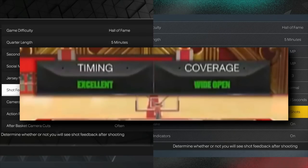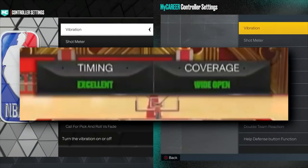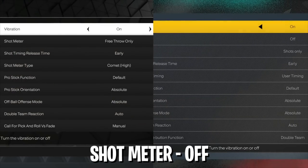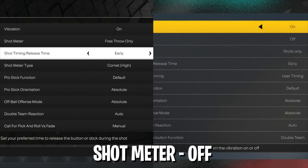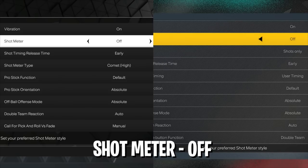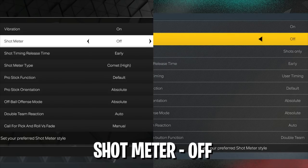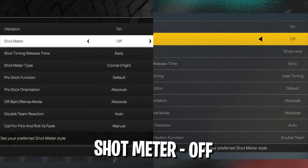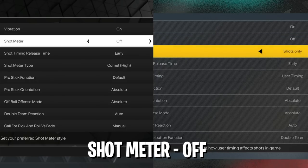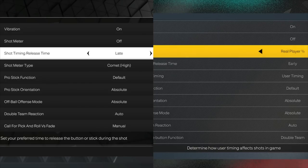That gives you a better idea of what's open and what's not. Next, scroll down to controller settings. The first setting to change is your shot meter — make sure that is off. Turning it off boosts your green window and allows you to shoot more greens. If you're not used to shooting without the shot meter, just get used to it — turn it off and go from there. You might be bad at first but eventually you'll get good at it.